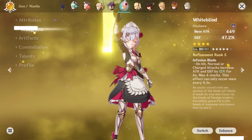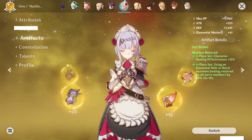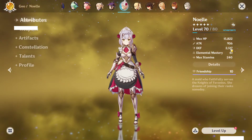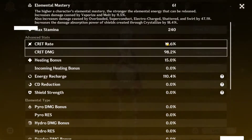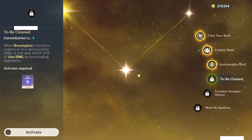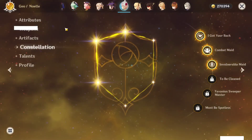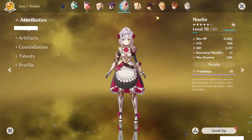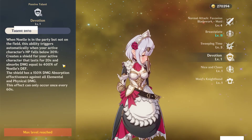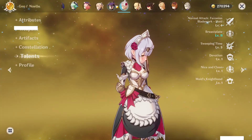Noelle — I use Noelle as a mini Zhongli. She has an R5 White Blind and her artifacts are full Maiden's Beloved. She's all defense, literally just here as a shield bot. She's C3. I would like C4 so she can get that extra damage even though it's not important. The key passive talent is kind of broken.